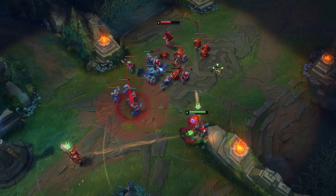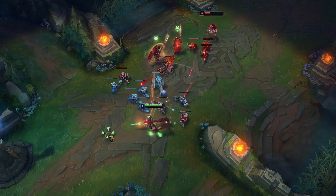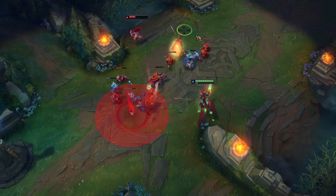Katarina's damage output and mobility comes from the daggers that she drops on the ground from her Q and W. Make sure to stay far away from them so you don't give her chances for easy trades or a way to close the gap on you.